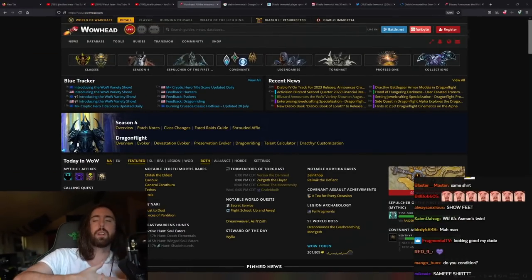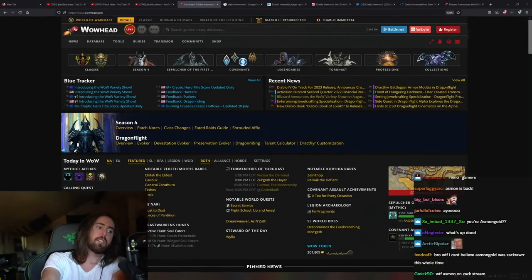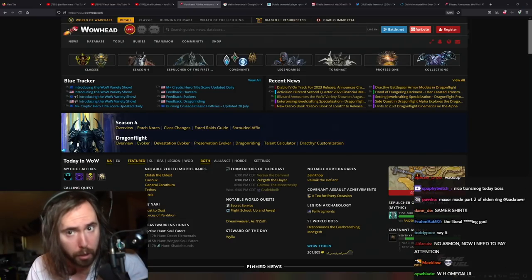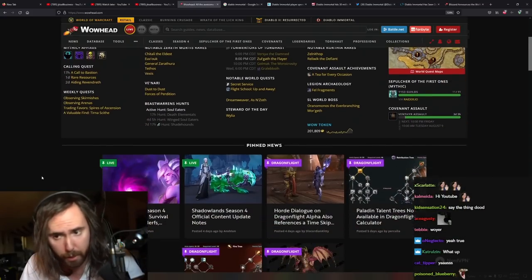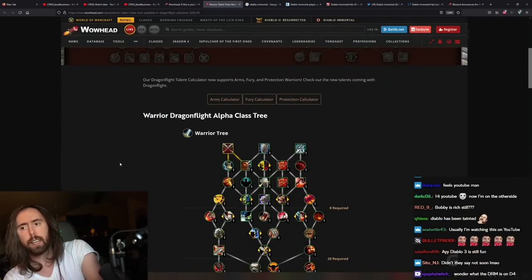Alright, what's up guys. So we got a few situations to look into today. Number one: we got the warrior talent trees. Thank God it's been a while, but we've actually got them out and I'm going to look at some of the new abilities and the stuff they've got coming out for us.